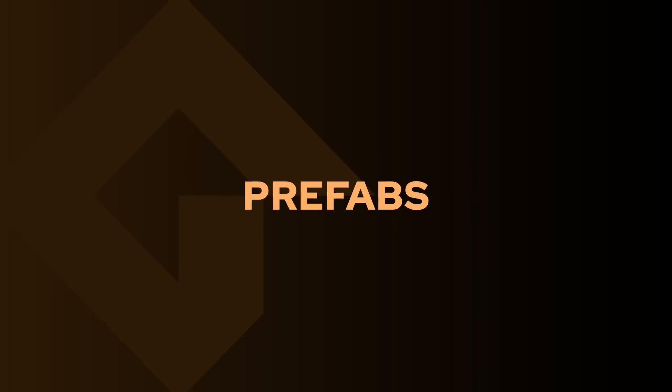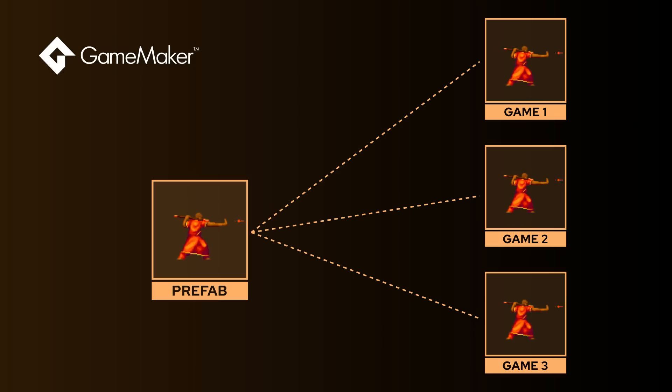First of all, what is a prefab? With prefabs, you can make something in one project and reuse it in as many projects as you want without having to remake it again and again. For example, you make a player object for platformers in one project, then reuse that object in different projects as a prefab. If you change something in the original — like fixing how the jumping works — it will also be changed in all the projects where you use that prefab. So you can have shareable code or any type of asset you keep reusing: player objects, weapons, UI elements, pathfinding systems, animations, or anything else.